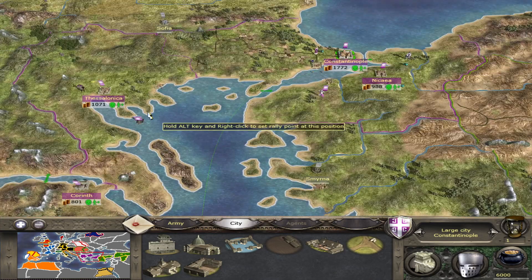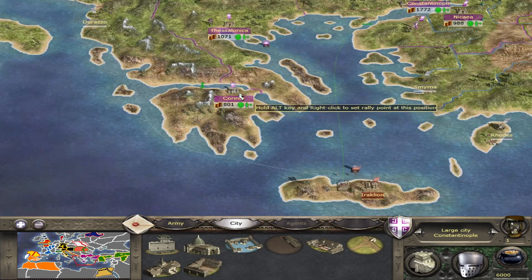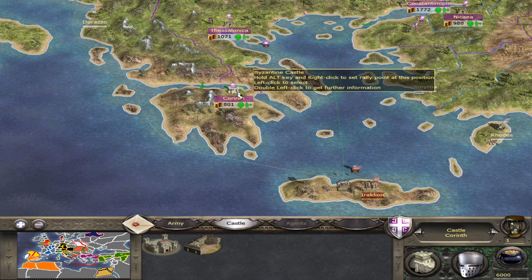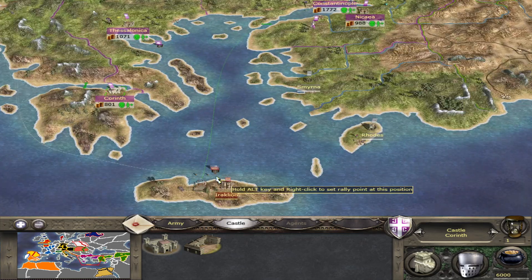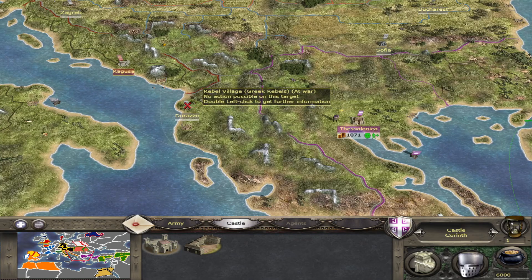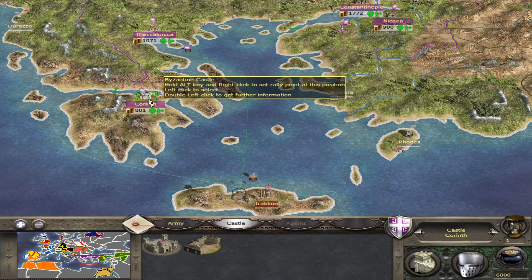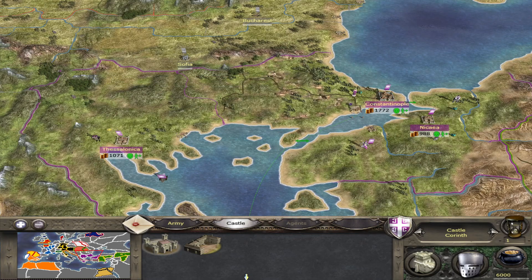At the same time, you should perhaps convert Corinth at the beginning of the game to a city instead of a castle, because it's quite secure here — especially if you conquer Iraklion at some point and then Durazzo. It's very unlikely that an enemy army will assault Corinth, and cities make more money than castles, so it's sound to convert it.